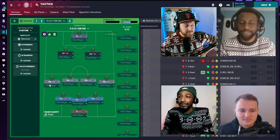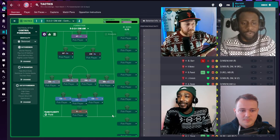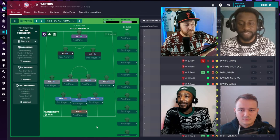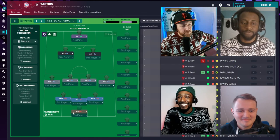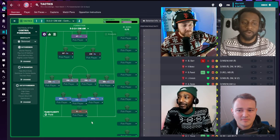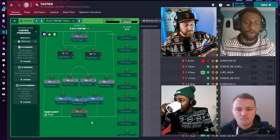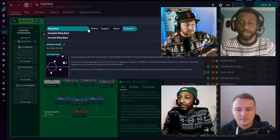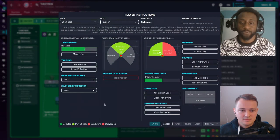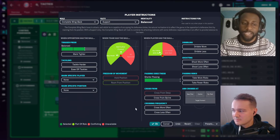For the 3-4-2-1 Christmas tree with Control Possession, I'll use wing backs instead of wide midfielders for better balance. For the three centre backs, I'd want at least two as ball-playing defenders — the left and right — while the central one stays as a standard central defender to head and kick everything away. A ball-playing centre back will carry the ball out of defence rather than passing early, dribbling it into midfield. The wing backs stay as standard wing back support, though a complete wing back — think prime Marcelo or Trent Alexander-Arnold — is a great option if you have the right player.